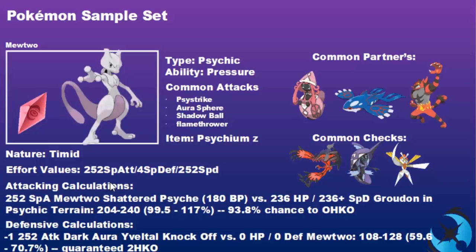That's your bulkiest Groudon you'll see in this format — so most of the time with those conditions set you'll deal with it easily. For the defensive calculation, if you get Intimidate onto Yveltal, a minus one 252 Attack Jolly Dark Aura-boosted Yveltal Knock Off versus Mewtwo is always survivable. Common checks include Yveltal, Tapu Fini (which disrupts the terrain), and Kartana, which can take those Psystrike hits all day with its huge Defense stat and threatens back with Knock Off, Leaf Blade, and Smart Strike.